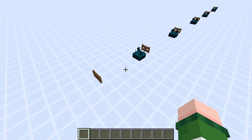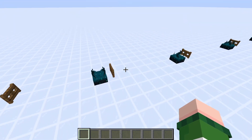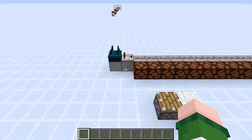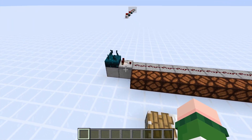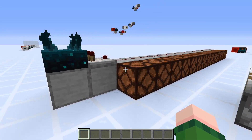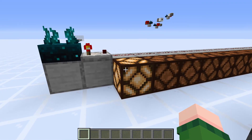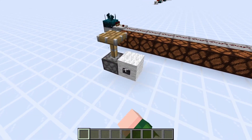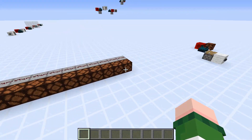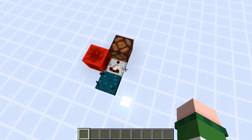When the Skulk Sensor was first announced I was worried it wouldn't be that useful, but now that we have more information about how it interacts with comparators, I think it will be a lot more useful. The Skulk Sensor outputs a different signal strength from a comparator based on what sound it hears — for example, walking outputs a signal strength of 1, whereas a piston firing outputs a signal strength of 15. This is very useful because it allows us to make a system that can only pick up on pistons firing.